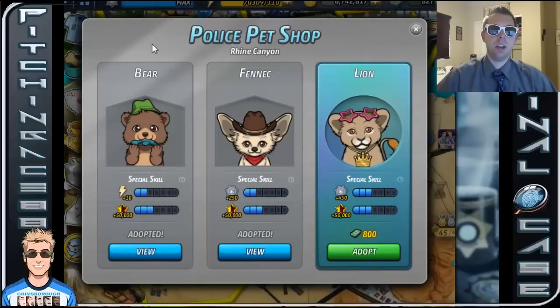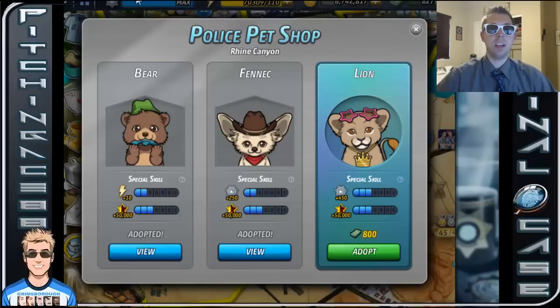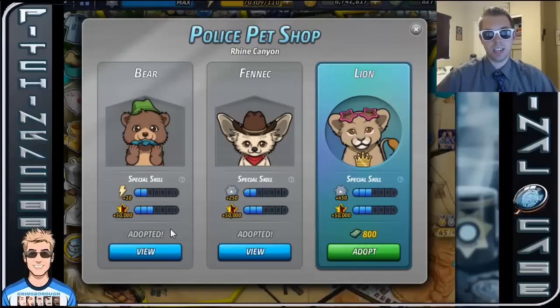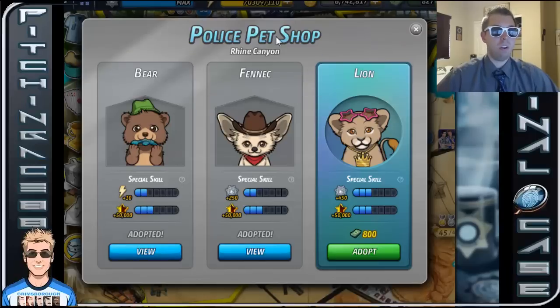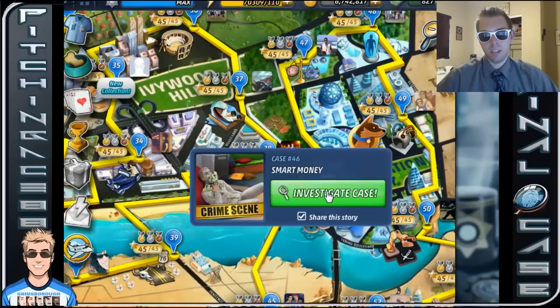Now, if you guys have made it through here, the fennec is really nice. The lion is even better, but again, this is if you are not maxed. Once you're maxed, you can go a little bit one way or the other. Personally, I have tons of energy from all the friends sending me stuff, so I really don't need the bear. I adopted them all and leveled them all up — I'm going to show you guys that a little later in this video.